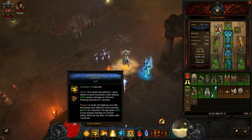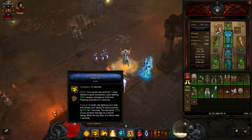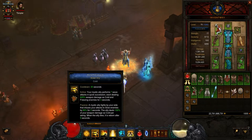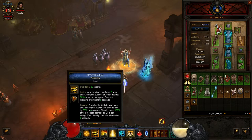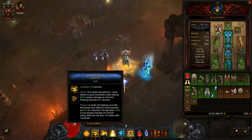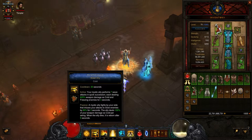You have these allies out, and your Mystic Ally performs 7 wave attacks in quick succession, dealing 625% weapon damage. It's cold and freezing enemies for 3 seconds, so that helps give me some survival. I like the Water Ally just because it does a ton of damage. Once you pop that ability and trigger that passive, one of your Mystic Allies becomes like a buffed Ally and they do a ton of damage.